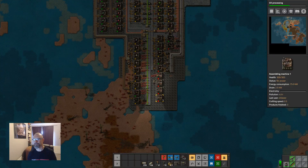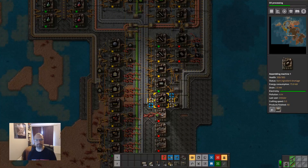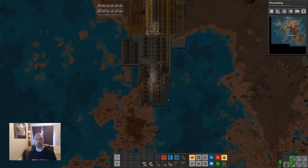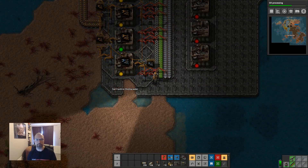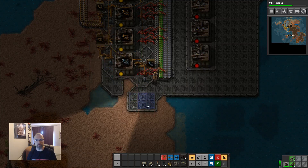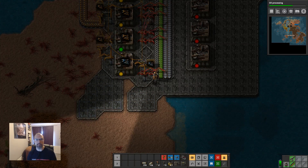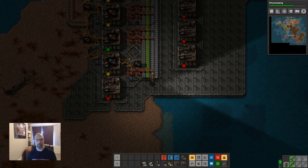Hello and welcome back. This is my Factory Atlantis playthrough. Last time we got a bunch of stuff done — we've got power going, we made this little factory that does red and green science and has a shop. We just need to spend this episode building some stuff out. I'd like to get oil going — that's the next thing.